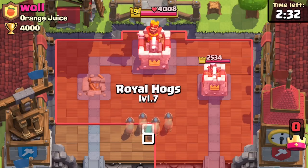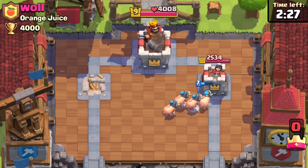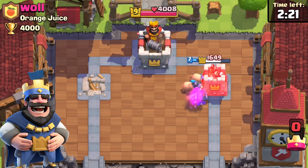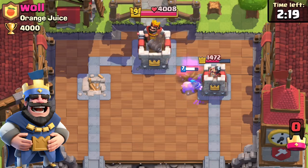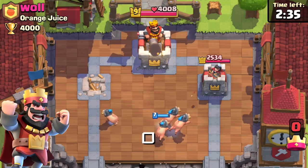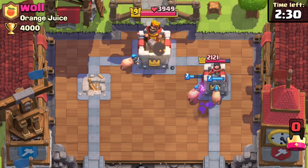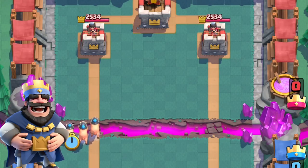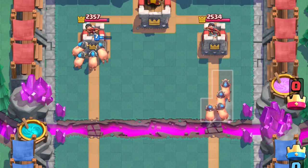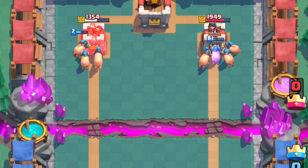Here's where it gets janky. This card revolves around true red and true blue. As true blue, if you plant it on the second tile, all four will go to the princess tower. Whereas if you are true red, only three will go to the princess tower. This is not only inconsistent with this tile, but also with the pig push tiles. The rabbit hole goes deeper — when you are true blue and you plant the royal hogs on the left side, they assemble in a square formation, whereas if you place them on the right side, they form an L formation.